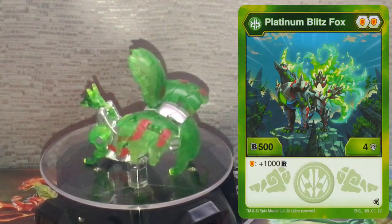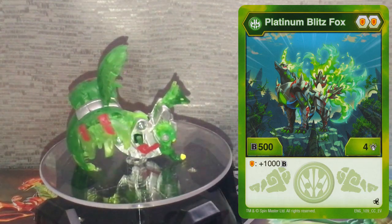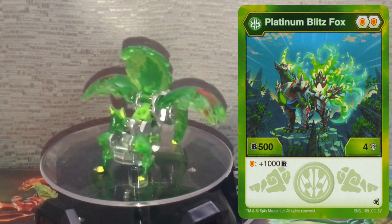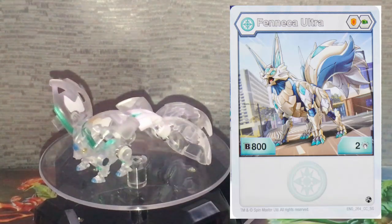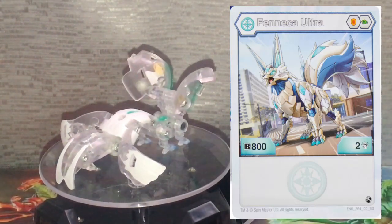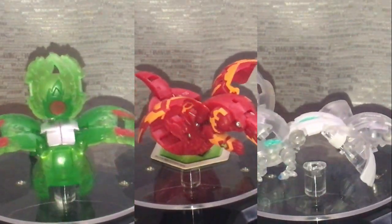For our Ventus Bakugan, Evolutions has blessed us with Platinum Blitzfox — double Orange Shield 504 and on Orange Shield plus 1000 B-Power. This is probably the strongest Ventus Bakugan right now, being able to hit at best 1900 B-Power in total on cores alone. And finally for Haos, we're using Haos Ultra Fenneca, an 802 with Orange Shield and Green Fist. Fenneca's Ultra toy is able to pick up two cores when it lands on its back, and if you roll it the opposite way, you will likely get that double core and hit big numbers. These three are the lineup, but you can use any other Ventus and Haos Bakugan you want.